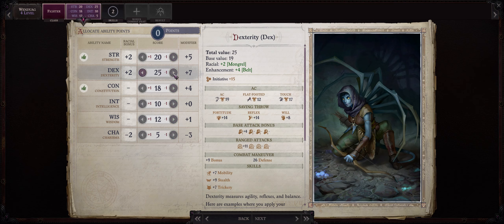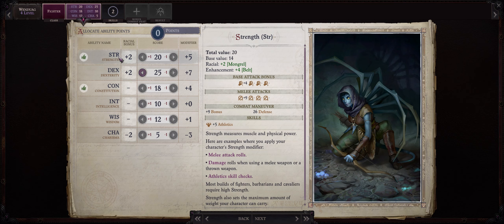As far as ability points, at level 4 we will have our first pick to increase and I like going with Dexterity. Throwing axes use Dexterity for attack bonus and Strength for damage. Luckily, Wendwag has a very high amount of points spent in both Strength and Dexterity. At level 4 we have another fighter bonus feat — in this case the choice is simple: Weapon Specialization: Throwing Axe.